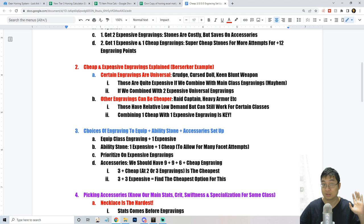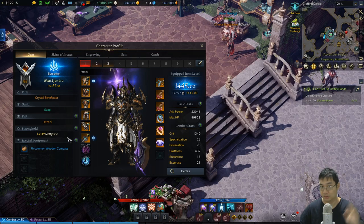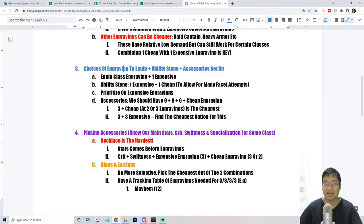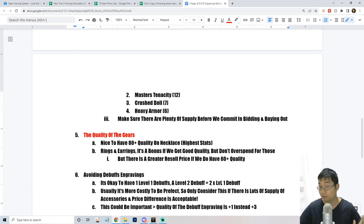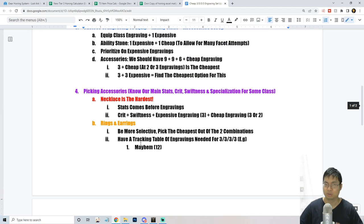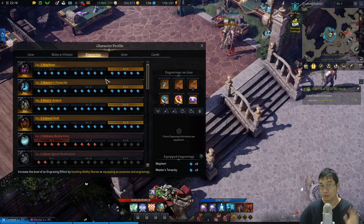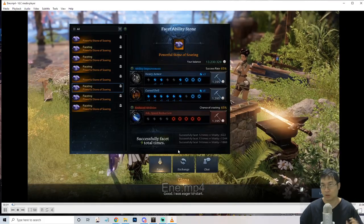I want to go through the notes on how to do this with the cheapest method. We'll be looking into ability stones, the cheap versus expensive engraving differentiation — understanding which engravings are expensive and which are cheap and how to combine them. I'll also share the choice of which engravings to equip, because you can equip two, and mine are only plus nine and this still works.